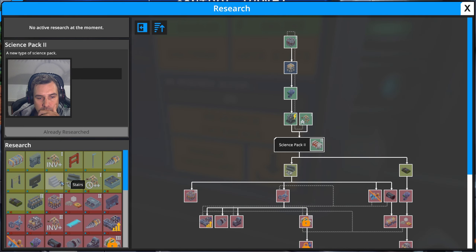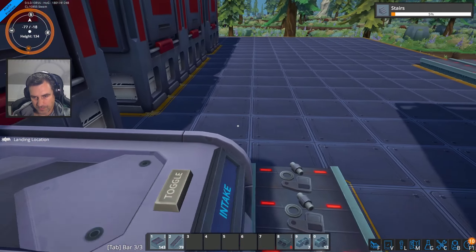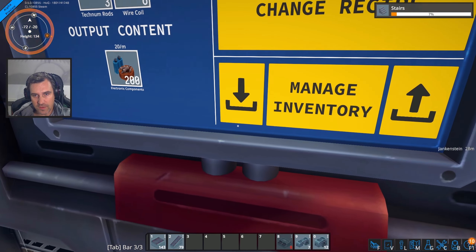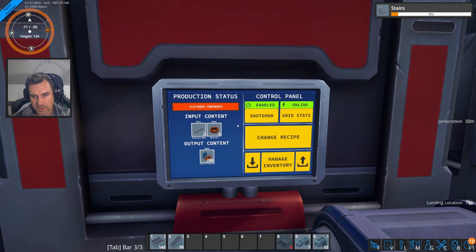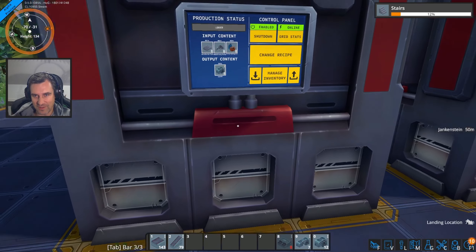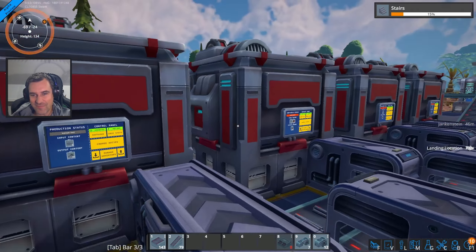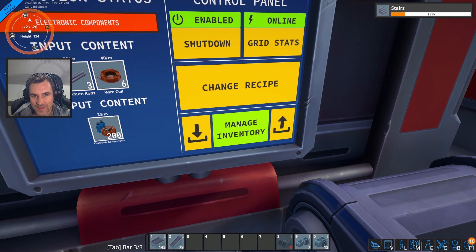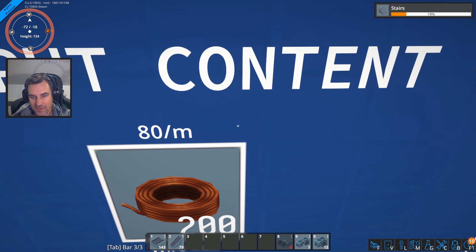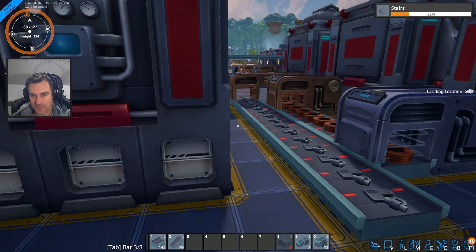Science 2 just finished. I'm going to research stairs real quick, and then we should think about researching the Mark II belts. Electronics is 20 a minute and requires 40 wire - that's 160 wire total. Our wire machine makes 80 a minute, so we only need two of those. Wire is pretty quick. You are making electronic components and machine parts.